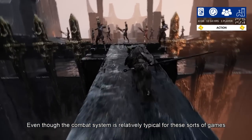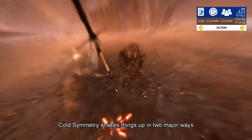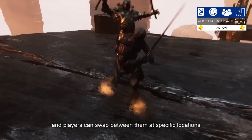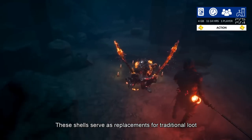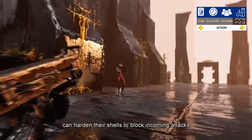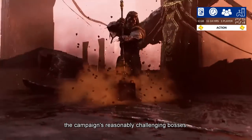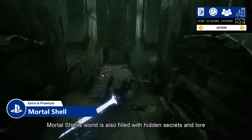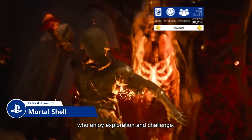Even though the combat system is relatively typical for these sorts of games, Cold Symmetry shakes things up in two major ways. Mortal Shell incorporates different shells that correspond with classes, and players can swap between them at specific locations — these shells serve as replacements for traditional loot. Another unique concept is that players can harden their shells to block incoming attacks, a mechanic they will need to master to overcome the campaign's challenging bosses. Mortal Shell's world is also filled with hidden secrets and lore, making it an immersive experience.